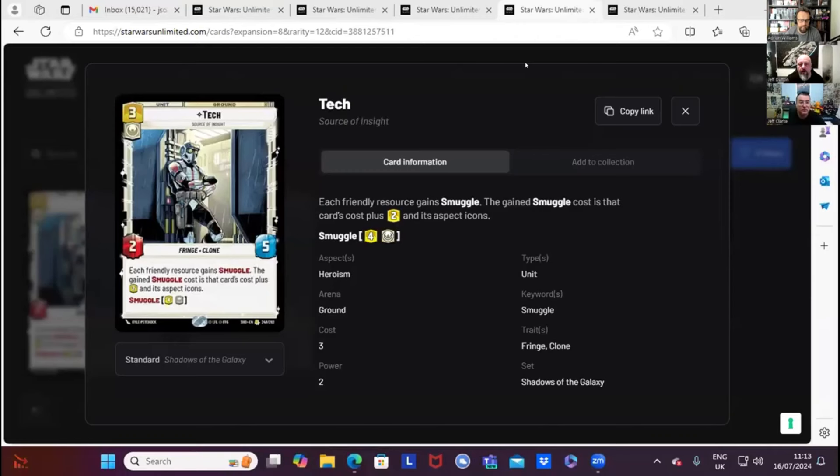Number two: I've gone for Tech. Three cost for a two-five, and everything friendly gets smuggle — the smuggle cast cost is that card plus two. I think it just expands your hand enormously. As soon as you put Tech in play you've got so many more options — it's like that Jawa Trade all over again, giving you so many more things you can do. You don't need to worry about Fringe or Clone, you can drop him into a number of decks. He would be really solid in the new Boba deck.